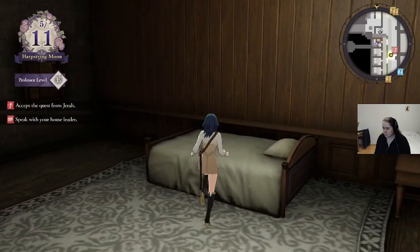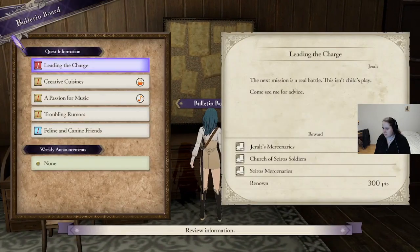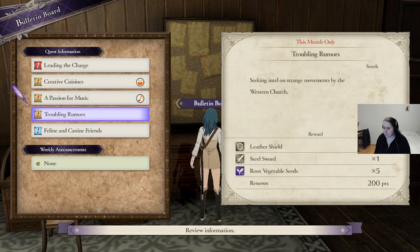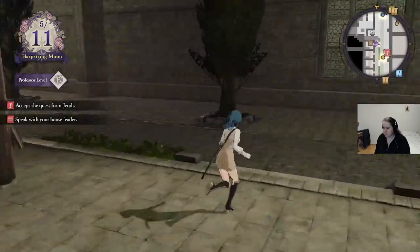Did we already pick up the DLC items? Yes, we did. This unlocks something in the monastery, this unlocks something. This is actually a neat little quest — you get a weekly quest from Zedeth, and that one always relates to the main quest of the next chapter. So if you know what's coming, you can see the little connections there. And this one is a DLC quest, which is very easy.